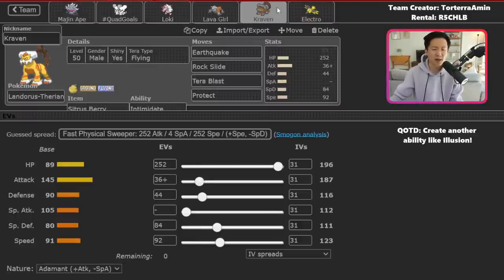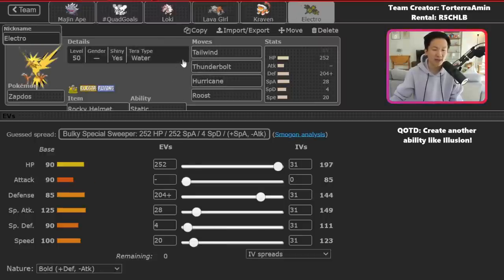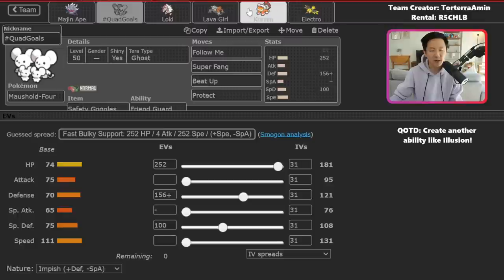To round things out, you've got Landorus on a Sitrus Berry set — valuable for Intimidate. Sitrus Berry allows you to survive longer than opponents anticipate, and it can be a really effective sweeper with Flying Tera Terra Blast. You've also got Rocky Helmet Zapdos, a really nice counter into Water Urshifu that gives you speed control. I've had games where I lead Zoroark and Zapdos to disrupt my opponent in the early game, go for Hyper Voices and Tailwinds, then close out with Maushold and Annihilape.